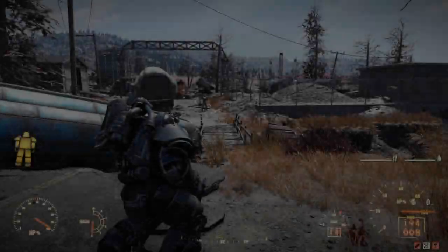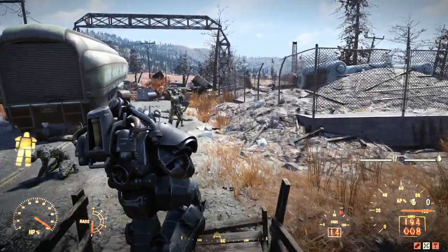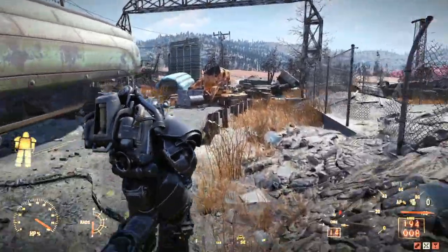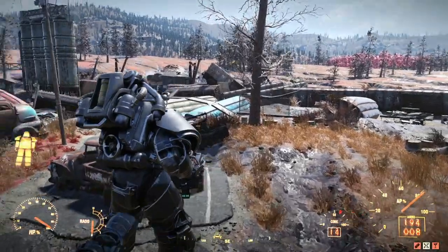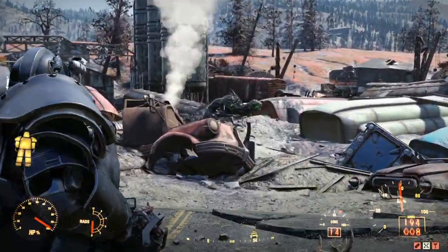Yesterday I posted part 2 on my guide for players who haven't launched a nuke before in Fallout 76, and showed players how to navigate their way through a missile silo, which you can find here, and I'll also link those videos in the description below.